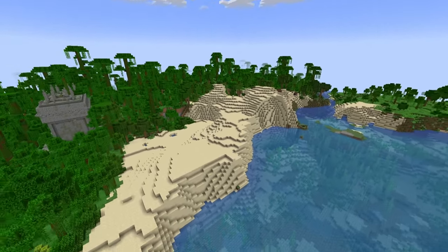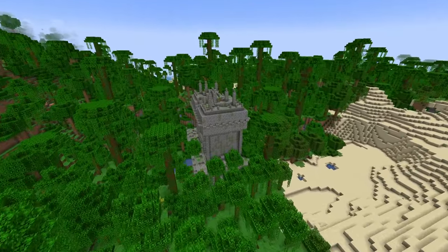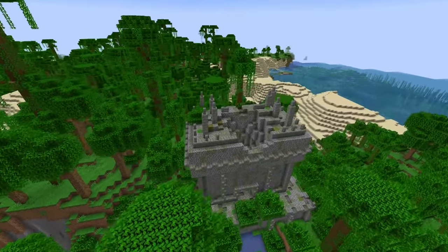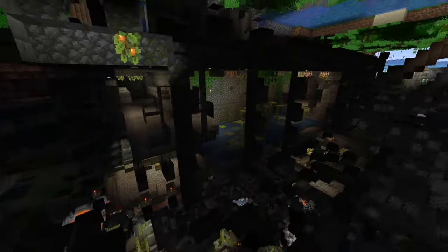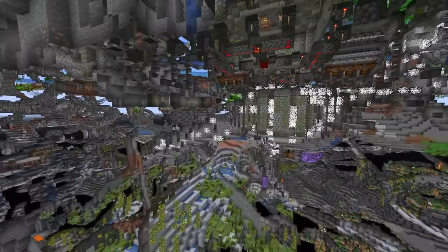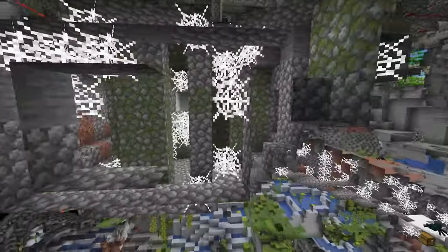Since we're now in the overworld as a result of leaving the Twilight Forest, we now have a bunch of things we can do. First off, jungle temples. A lot of structures have been revamped through the use of many mods, so exploring them will be quite interesting. With some night vision, you can see how expansive they can be, since there is both a spider den and a jungle temple in this location.